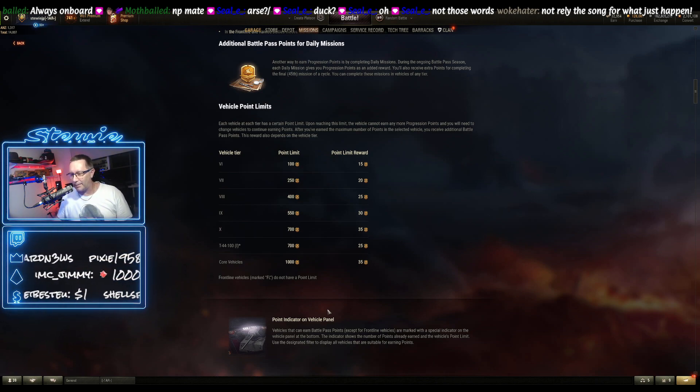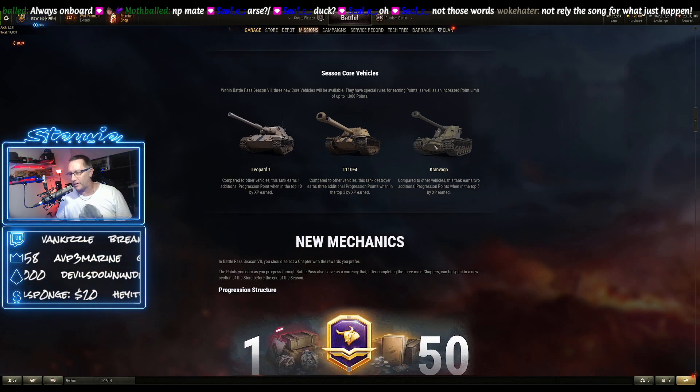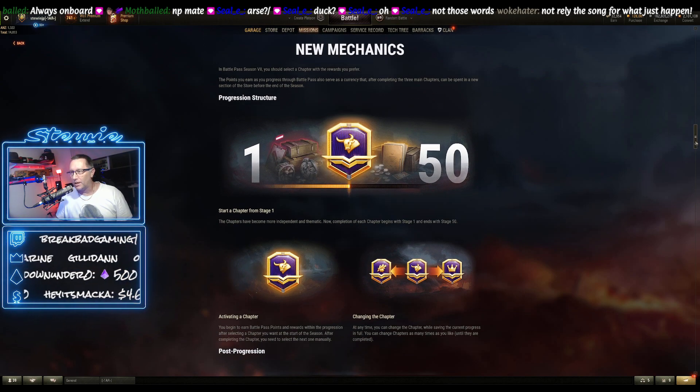Every vehicle also has an indicator on the panel that tells you how you're going for the points. The Leopard, the E4, and the Cranwagon — those three core vehicles also get bonus points in their random battles. There's a new mechanic where you select a chapter with the rewards that you prefer. Some of those rewards are going to be nation-specific depending on the tank associated with that chapter.